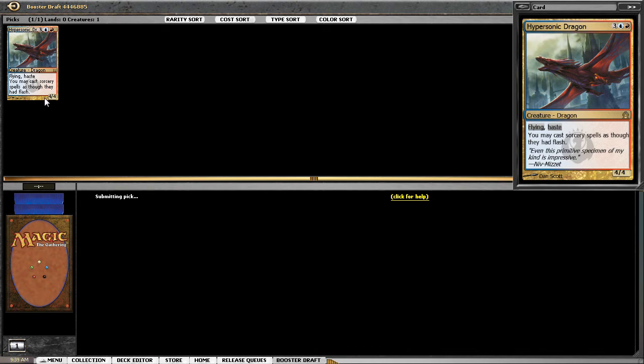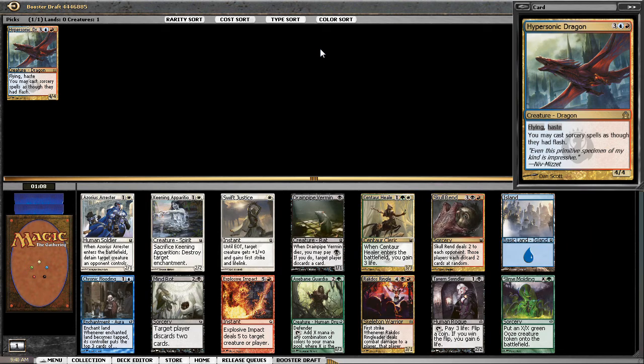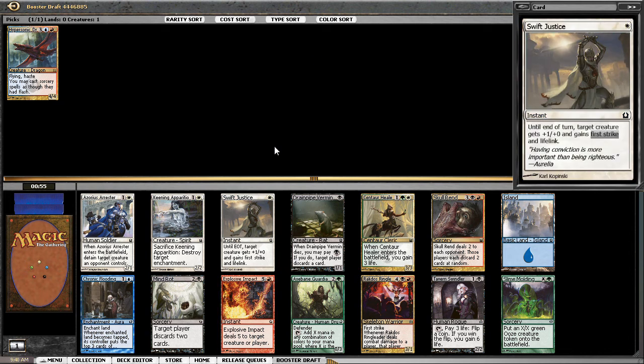Taking a blue-red card first is going to lead me into blue-red-black or blue-red-white. With that in mind, the next pick is pretty easy — we'll just take Explosive Impact here.